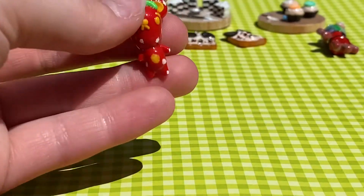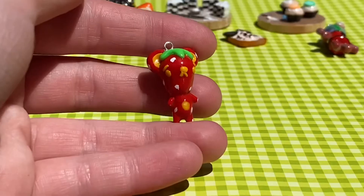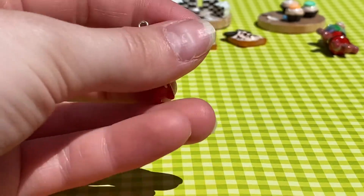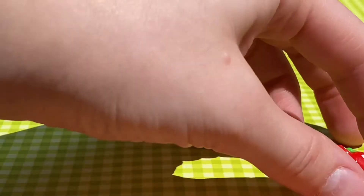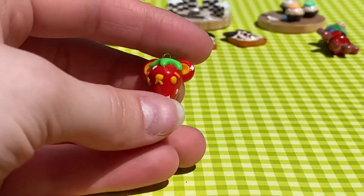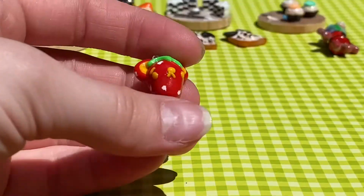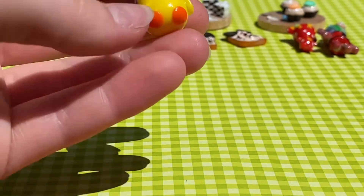Next up I have another little character — this is a strawberry. He's really cute too. I added the white dots with a Posca paint pen after I baked him, and I think he's really cute. I made a ring like him as well, but he's adorable.